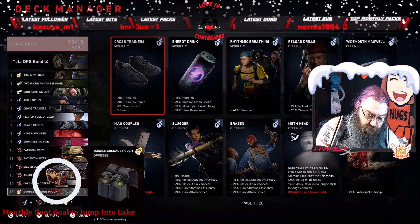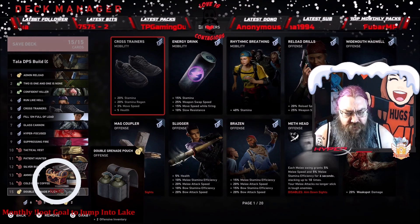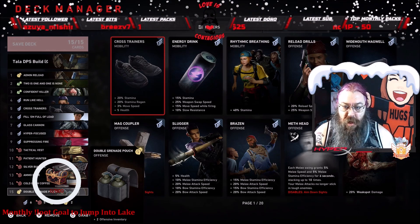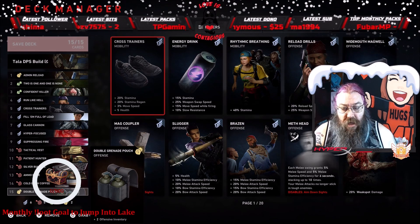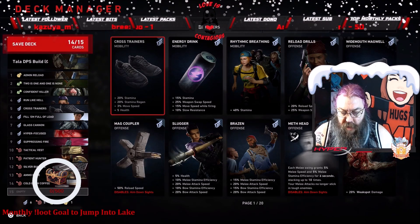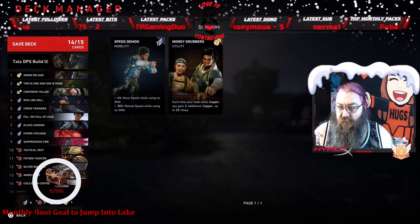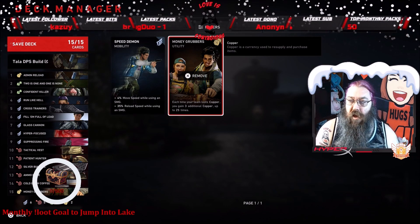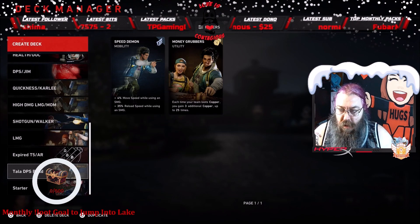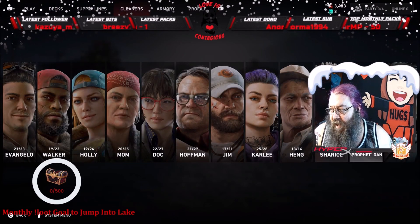This last slot I kind of switch in and out. Sometimes I need more throwables — smokes or pipes — to get through a map. For example, on the first map of Act Six, smokes really help when you're running to the boat. However, I've found it's probably better overall to put in Money Grubbers because I felt like I really needed copper to buy cards scattered throughout the maps. I think I'm going to keep some kind of economy card in that slot.